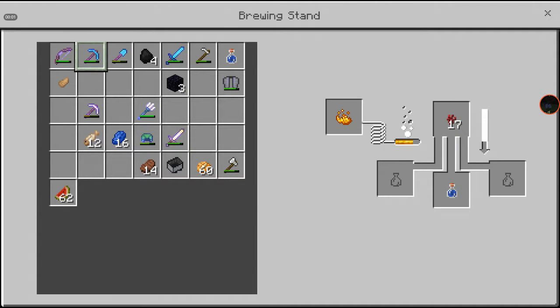Hello guys, this is Storm Smasher's guide for brewing. Today we are brewing Jump Boost Potion — well, actually I think it's a jump boost, it might not be.